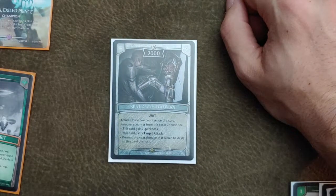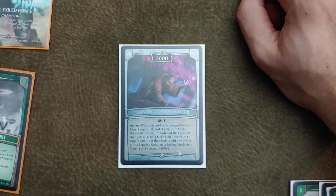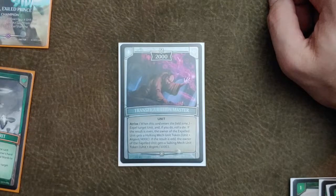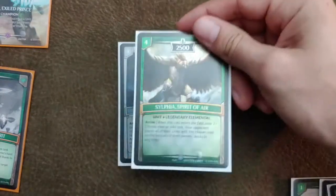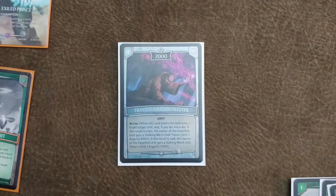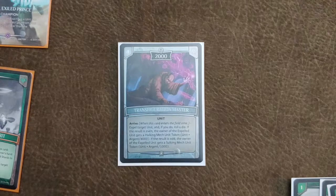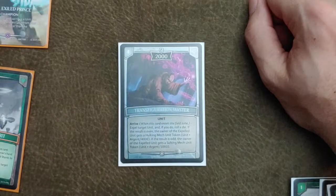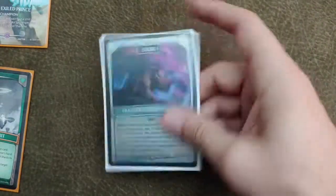Next is Silver Watchwoman — I just run one because it's a good game ender, coming in and gaining quickness. It can steal some games. Our last four drop is Transfiguration Master. Whenever he comes into play, you can expel a card and roll a die — depending on the roll, your opponent gets a really strong or really weak token. The reason I like this card is it's one of the only cards that outs Sylphia, so being able to banish your opponent's Sylphia is really strong. Also, this deck doesn't have a lot of issues getting rid of tokens and low-cost units, so even if you roll to give your opponent a hulking mech token, you should be able to get rid of it easily.